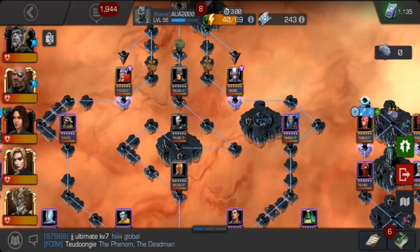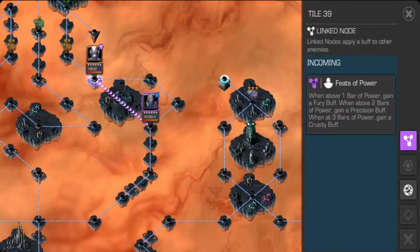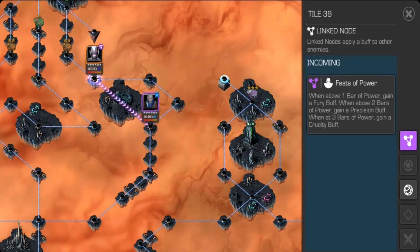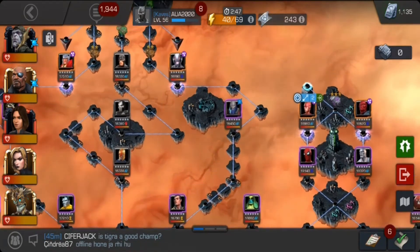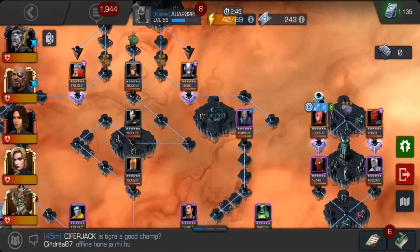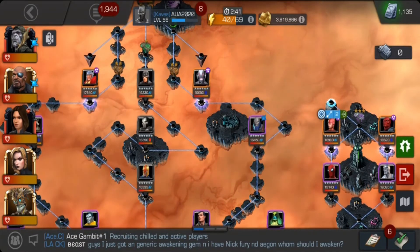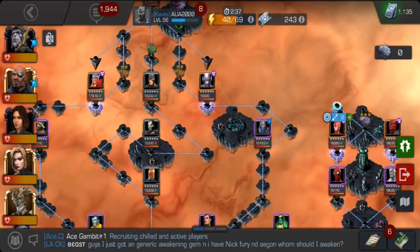Looking at some defenders — Terrax: I used Clair Voyant and failed badly, then used random champions. The key is just don't attack while the Stun Field is active, and if you're cornered then RIP. Thor is also present on this path.